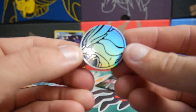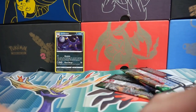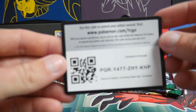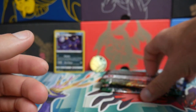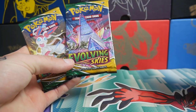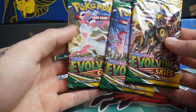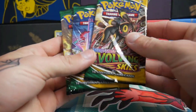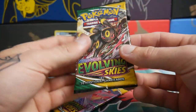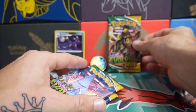We have a Suicune coin — check that one out, very nice. Just a normal Pokemon coin. Here's a code card for you guys. Make sure to leave a like, subscribe if you guys are new, and check out some of my other videos. We have the Umbreon art, we have the tower — what even is that? Is that a Pokemon? I have no idea. And we have a Sylveon. They almost look fake just by the shine on them. It's pretty cool.